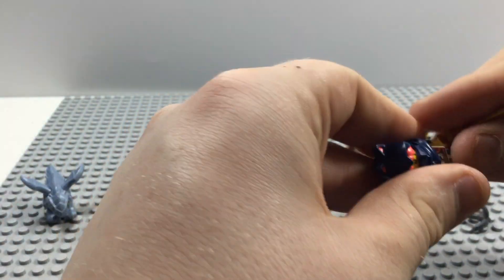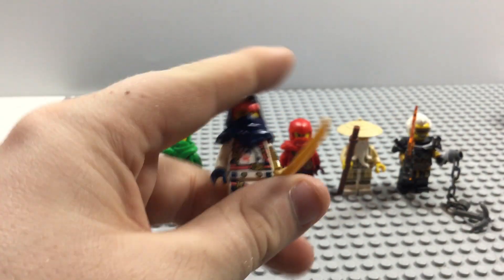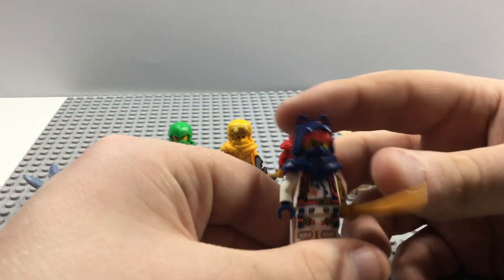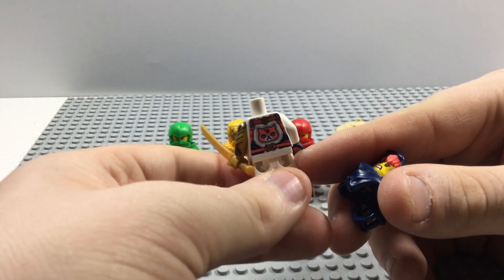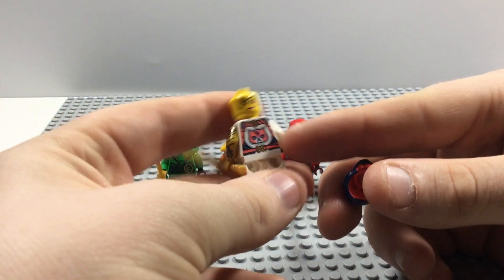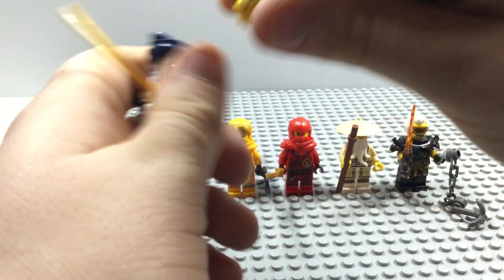First up we'll take a look at Arin-Sora. There's nothing really new about her - she has nice arm printing, which is nicely done. She has dark blue and coral colors. If we remove her armor, there's nice printing on the front on the torso and her legs, and nice printing on the back with a pink grumpy cat face. She has two faces - a really angry expression and one with her powers activated by Ryu or by herself, as seen in Dragon's Rising episode 20.